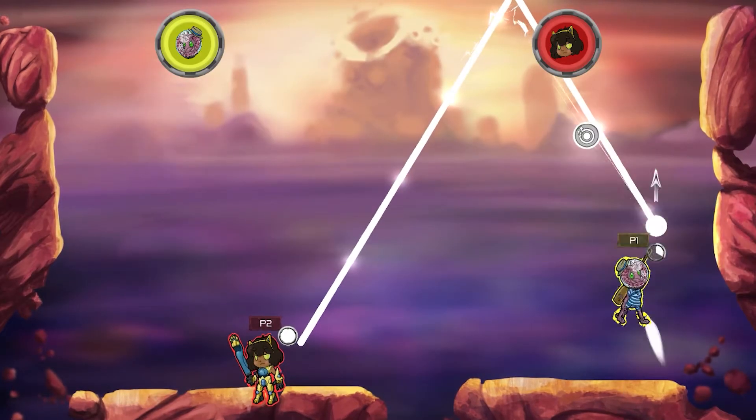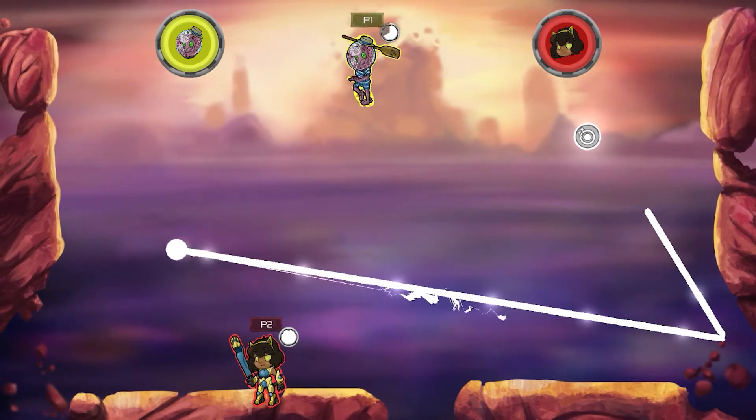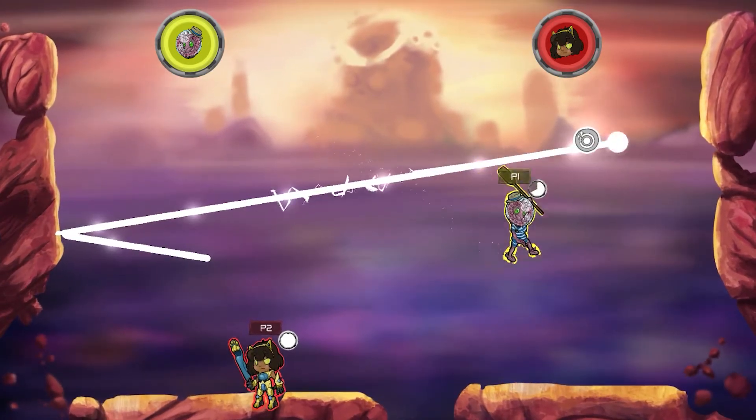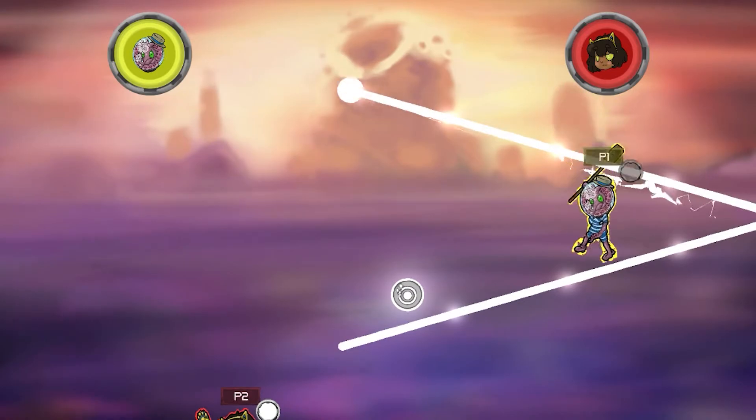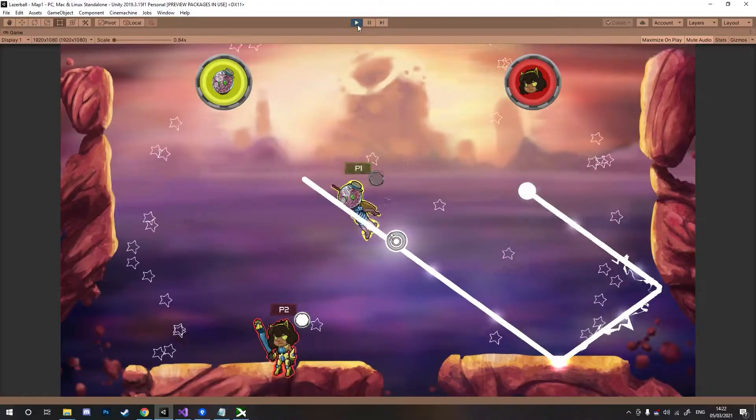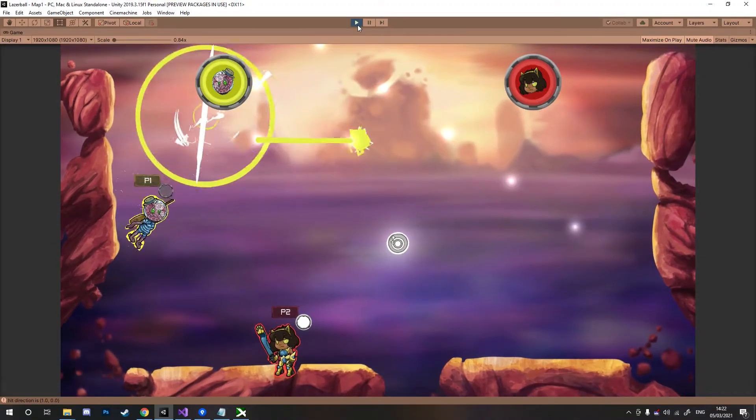What I was looking to do was basically add more control over the movement. Before you could jump a certain amount of times, which is still the case, but now once you're in the air you have a button which you can press where you can just dash really quickly. That's me dashing right now.